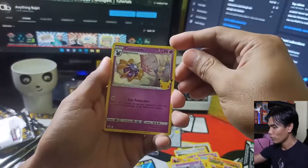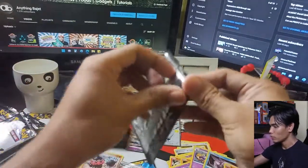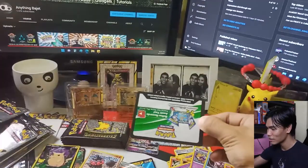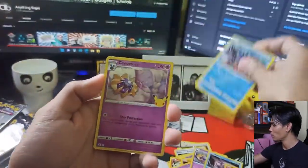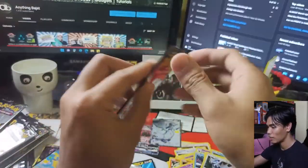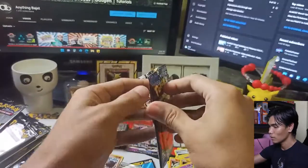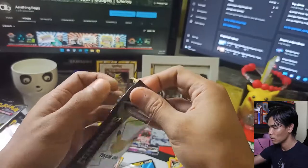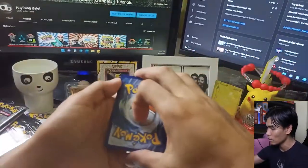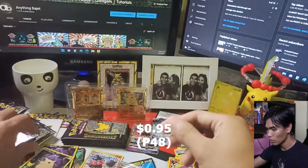Next pack: Cosmoem, Palkia, Reshiram, and a Full Art Pikachu. Following pack: Kyogre, Cosmoem, Dialga, and Pikachu V — we don't need that. Come on, just show me something good here. Charizard, please show up. We're already halfway through. Another pack: Palkia, Dialga, Reshiram, and another Full Art Pikachu. We are wasting packs here.